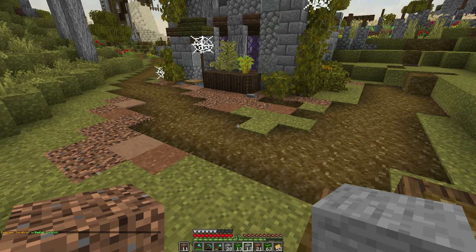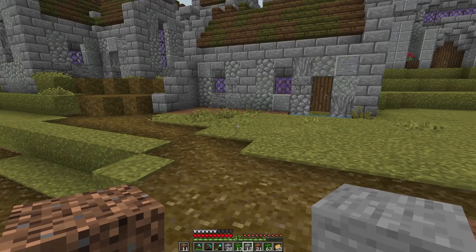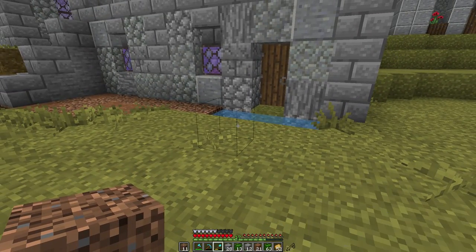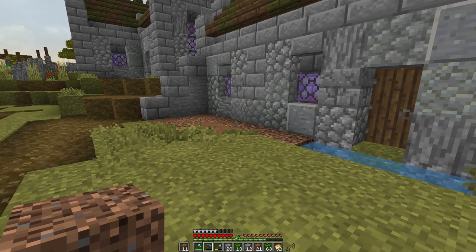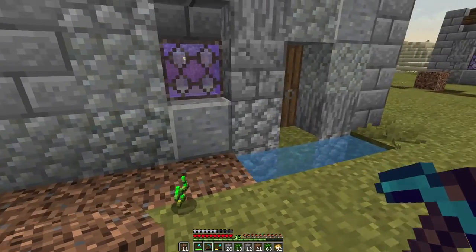As you can see down in the bottom left, enderman zero grief is on — that is enderman griefing turned off. They cannot grief anything at all I believe, and so far I am perfectly fine with that. I think that is perfectly okay.